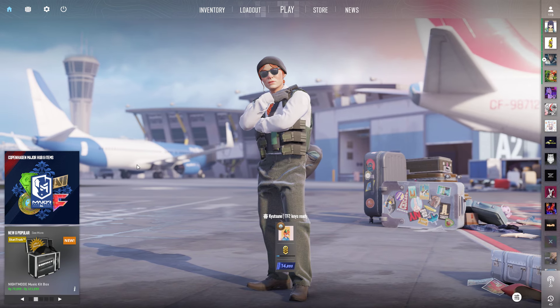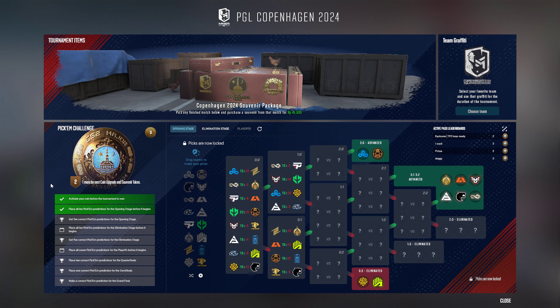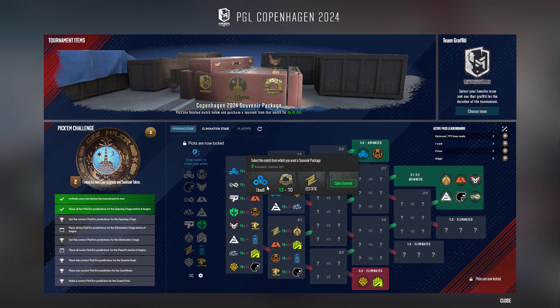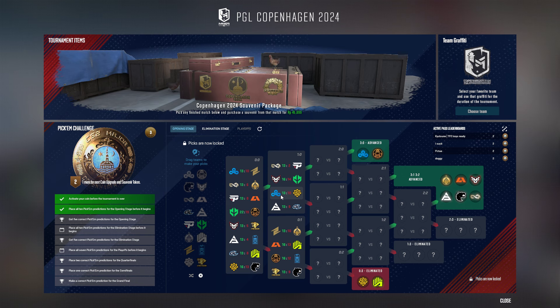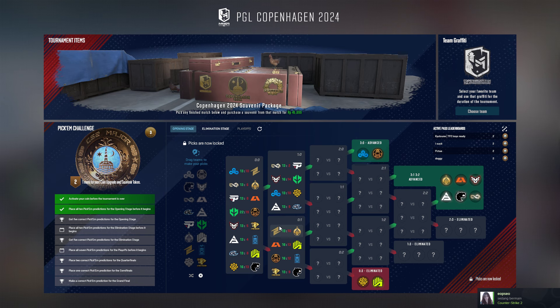First, you need to go to Copenhagen Major Items, and then you want to pick whatever tip, pick what you want, and the map you prefer. Like here, C9 versus Estatic, and Ancient map, or maybe your favorite, such as Eternal Fire, or maybe the Mongols, or whatever you want.